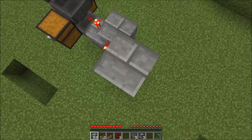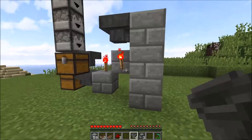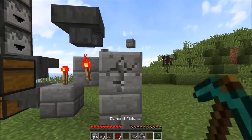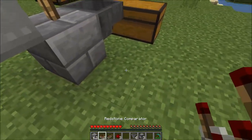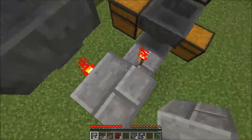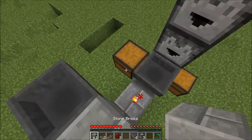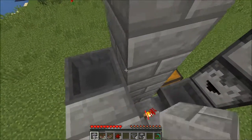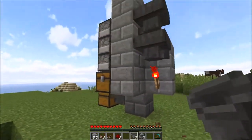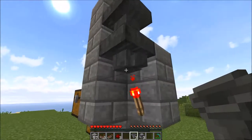You want to scaffold up here, then point a hopper into it, bit like that. And you want to come down, you want to go up here and pillar up from there. You want to build some sort of wall there. A hopper pointing to there. That one points somewhere - I suggest that side.